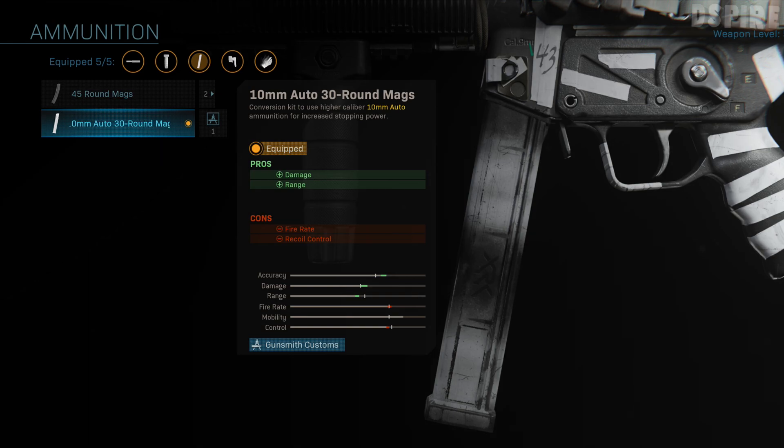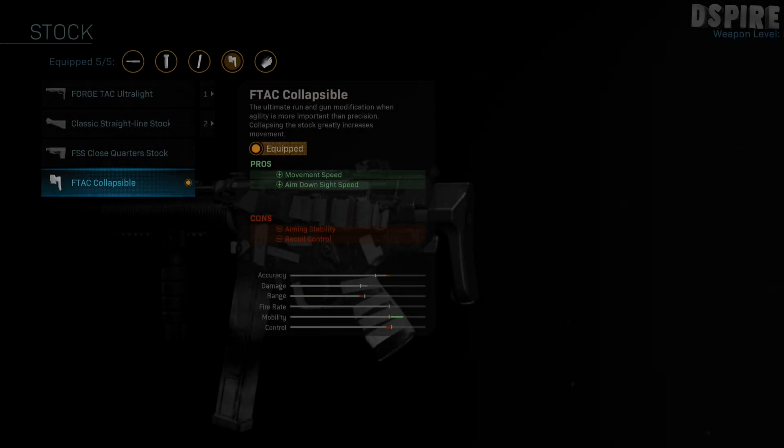Moving on to the next attachment we've got the stock, and the stock I'm using is the F-TAC collapsible. This gives us movement speed and aim down sight speed as a pro, and as a minus we've got aiming stability and recoil control. This helps pull back the aim down sight speed that's been reduced by previous attachments, and also gives us an increment of movement speed so we can move around the map quickly and rotate back and forth from enemy spawns.